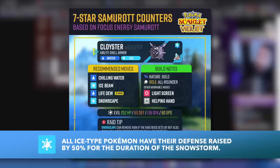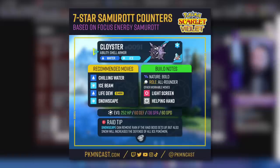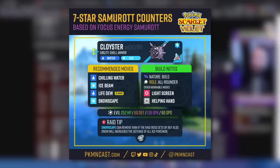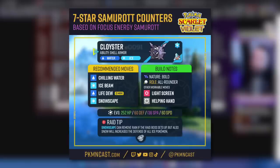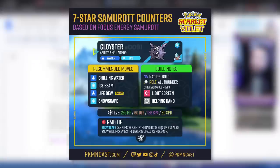Blizzard would be 100% accurate in Snowscape, but Blizzard has only five PP, so we want consistent damage from Ice Beam. We're using Icy Rock to let Snowscape last eight turns. If you're playing with other Cloyster users, not everyone needs Snowscape — you can opt for Light Screen or Helping Hand instead. With just one Chilling Water and Snowscape up, Cloyster becomes pretty indestructible, especially when sitting next to Pokémon that can Acid Spray.